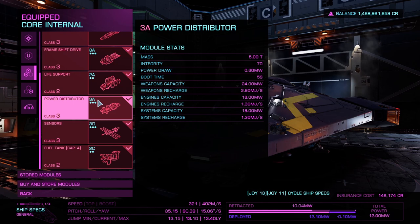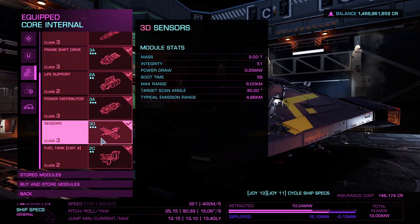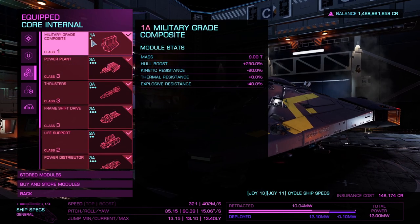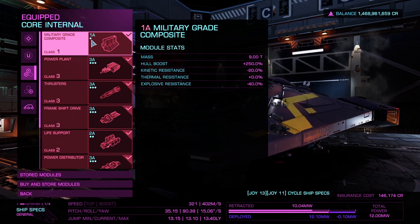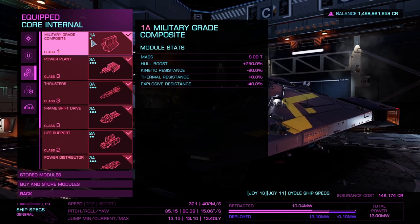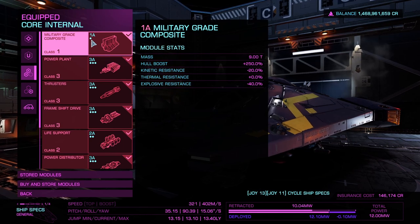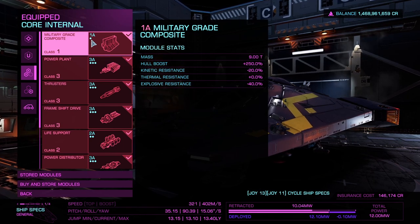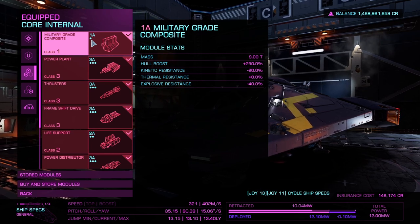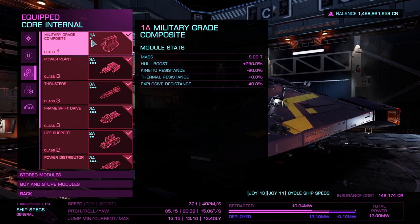You'll notice that for the sensors I've gone with D class — D class is always the lightest module you can go for. Going up to the hull, I've gone with military grade composite A, which gives you a hull boost of 250%. There is a negative 20% kinetic resistance and negative 40% explosive resistance, while thermal resistance is zero. That's where your shields become important, which we'll get into in the optionals.